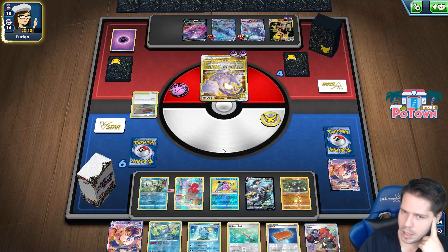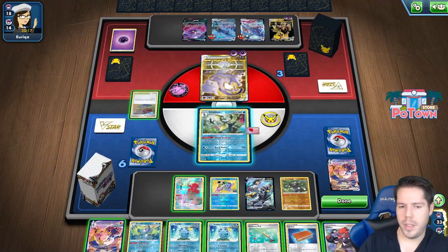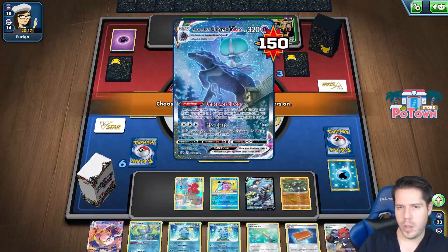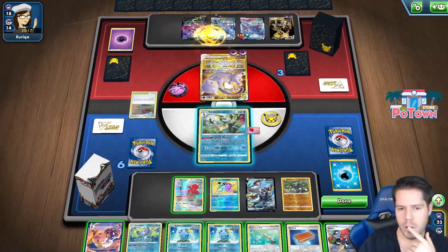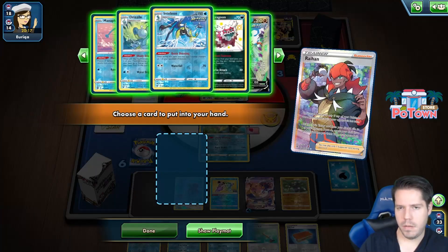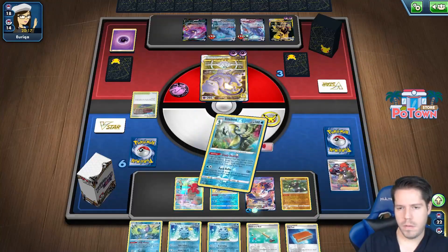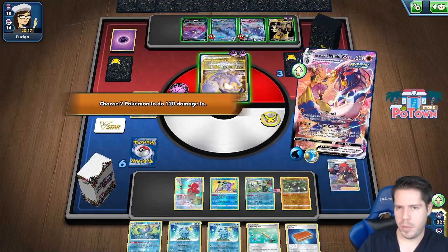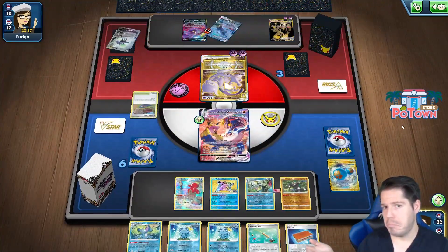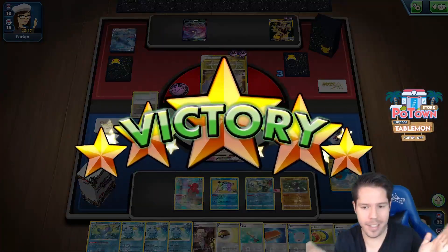I don't even need to search for the energy since I have one with Training Court. I'm pretty sure we've got this. Let's do it step by step — Pump Shot onto this one, evolve, use Cheryl, grab the energy. There we go — another 150. Six prizes in two attacks. Let's go! When it works like this, it's absolutely beautiful.